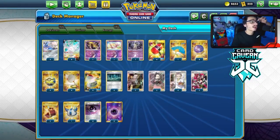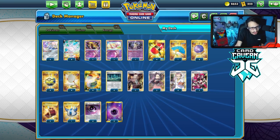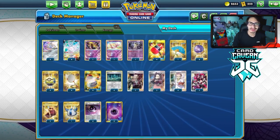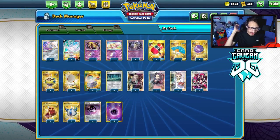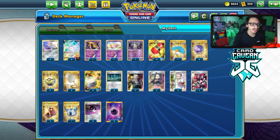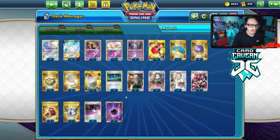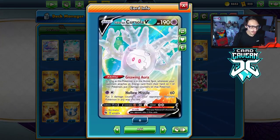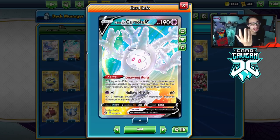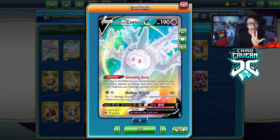Now let's take a look at the list for the Galarian Cursola deck. I've done a few videos on Cursola in the past. The big one is with Arctovish, which I just don't think there's enough room to play — with Old Cemetery and Cursola, Arctovish would be a great inclusion, but honestly there's just not enough room. Instead, I'm playing it with Jirachi with Stellar Wish, Scoop Net, Switch, two Team Yell Grunts — energy denial cards for Nine Aura.